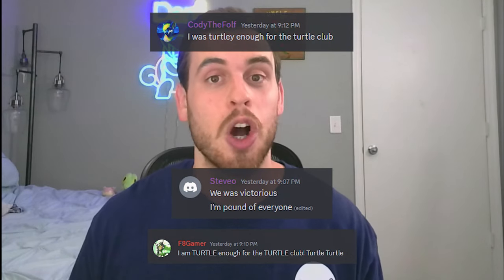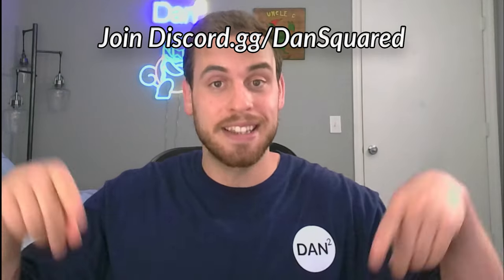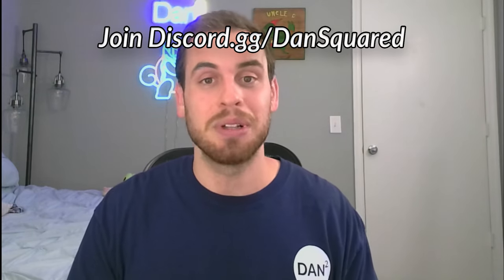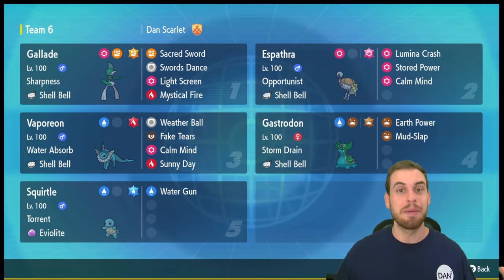Thank you to members of the Danimal High Council Squared — Cody, the Full Steve-O, and Fade Gamer — for helping me put this video together. If you want to participate in videos like this in the future, become a channel member and select the Danimal High Council rank. Now let's get into this build. Here's a high-level look at some of the builds we've covered so far for taking down seven-star Blastoise.